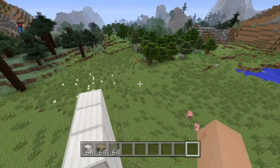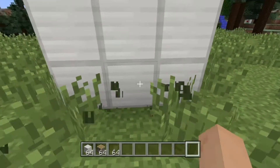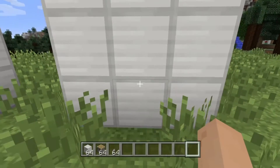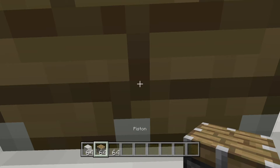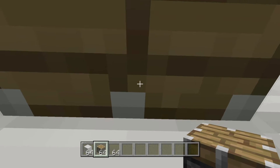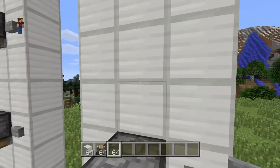Let me show you how to build it. First, you want a two block space so you can stand here. You just want to look up at the top of this iron block and place a piston, then put the button — again, two block space.